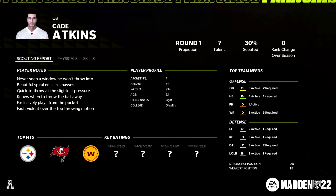We have a scouting report — this is new. Notes include: never seen a window he won't throw into, beautiful spiral in all his passes, quick to throw at the slightest pressure, knows when to throw the ball away, exclusively plays from the pocket, and a fast, violent, over-the-top throwing motion. These notes are what you unlock when a player is 10% scouted, giving you an idea of their traits. You'd assume Cade Atkins has the tight spiral trait, senses pressure as paranoid, throw the ball away as yes. Having an idea of throwing motion is pretty cool, and it also shows handedness under the player profile, so you'll know if you're getting one of the rare lefty quarterbacks.